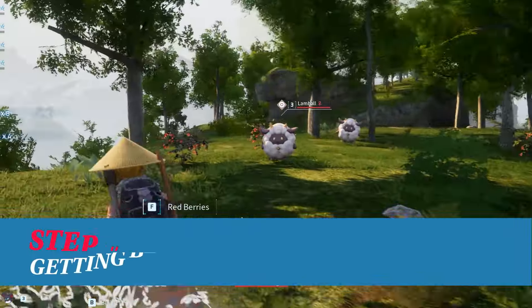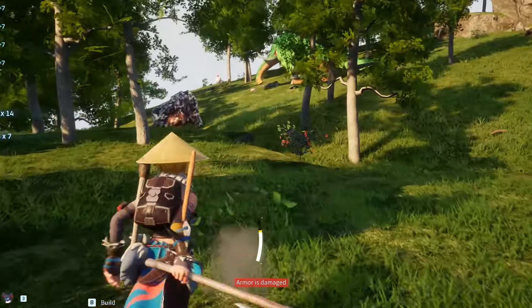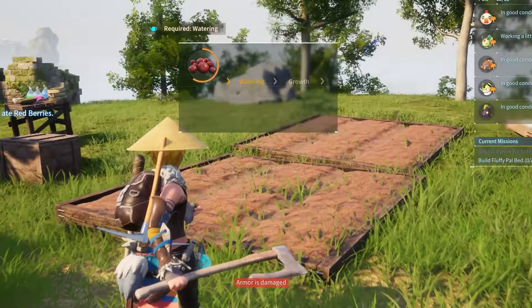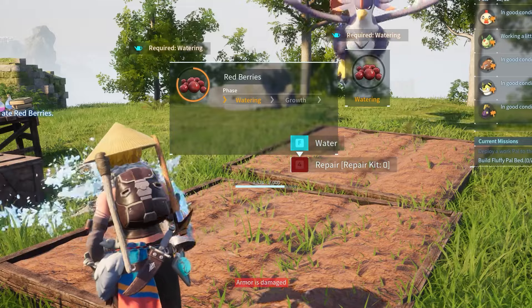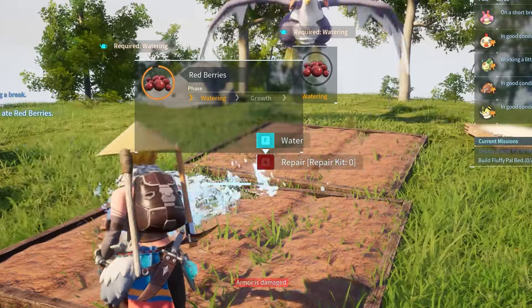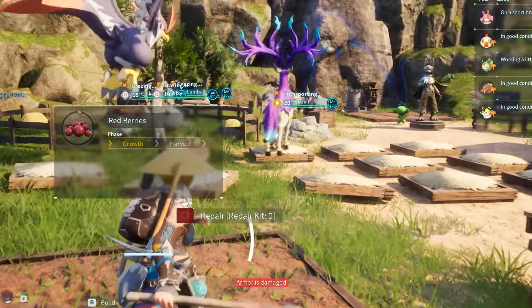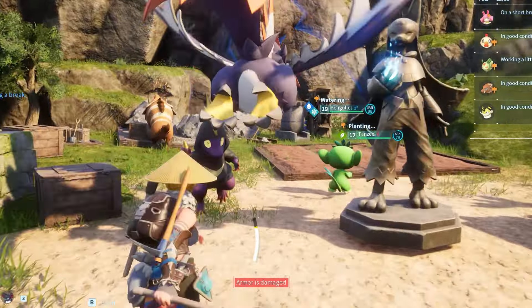Next you need red berries — this is the easiest material. Red berries are literally everywhere and are the most common food source in the entire game. Like the wheat plantation, you'll unlock the berry plantation at level 5. Assign pals to take care of it and you'll be growing an infinite supply of berries in no time. Otherwise just search fields for berries — they regrow daily.